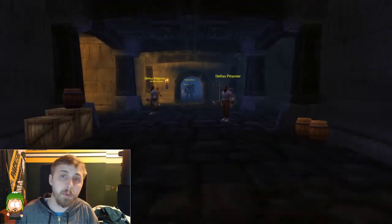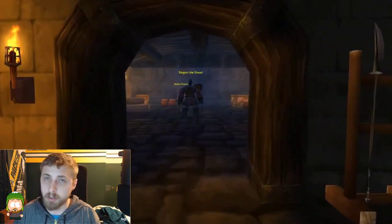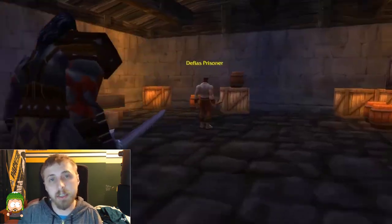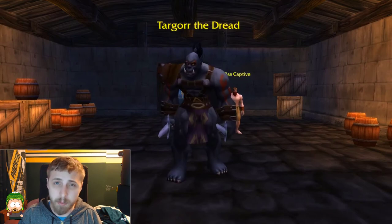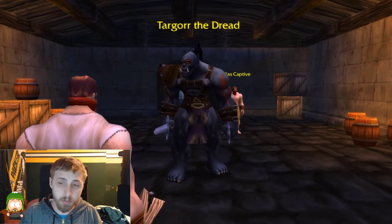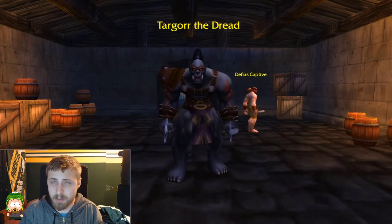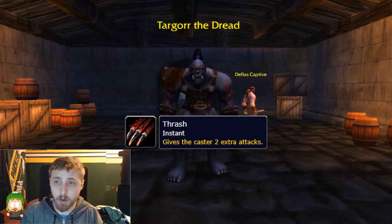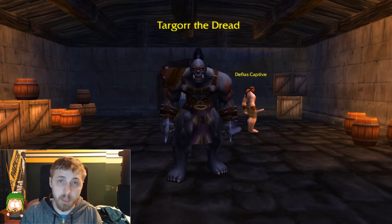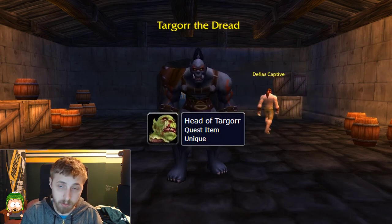The first boss you'll come across is straight down that first hallway — there's a room at the end and inside is Targore the Dread. There aren't really any abilities you need to worry about. He has an Enrage, which isn't much to deal with — just kill him quickly — and a Flurry, which is just two extra attacks. If you picked up the quest What Comes Around, make sure you loot Targore's head to turn in to Guard Burton in Redridge Mountains.